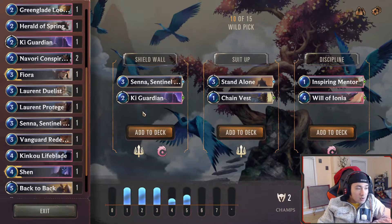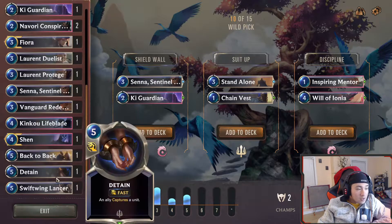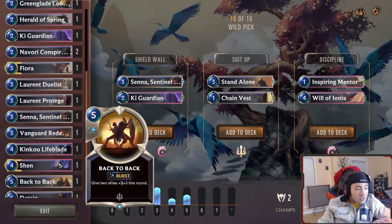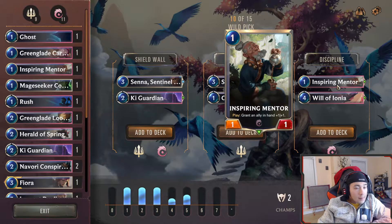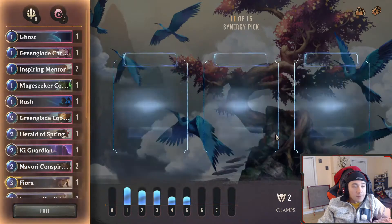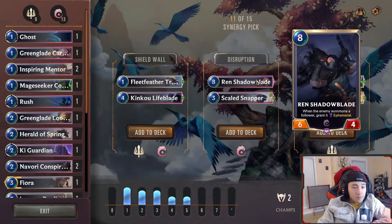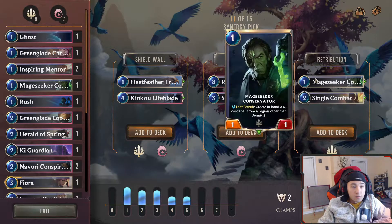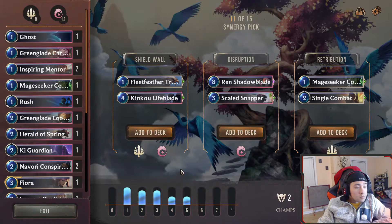Grant barrier to an ally and draw one — so this is just a two-mana draw one, give something can't-be-damaged. I like that, but I really don't like having two Sennas. Will of Ionia here could be good. Let's do that. This is a really good turn-one play. Ren Shadowblade — when the enemy summons a follower, grant it Ephemeral. That's really good. Let's do it.